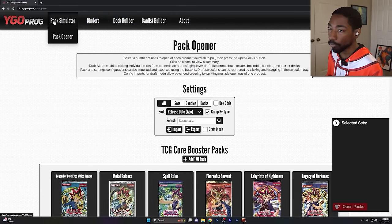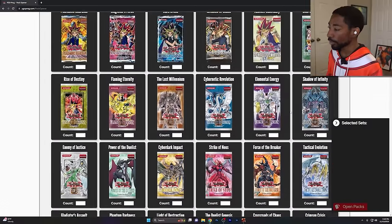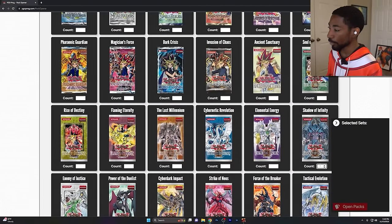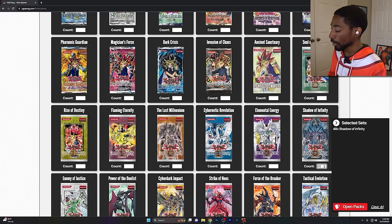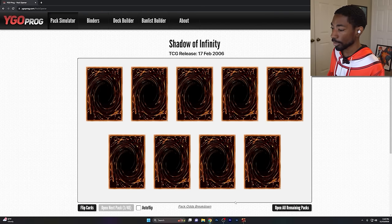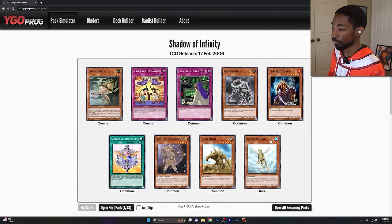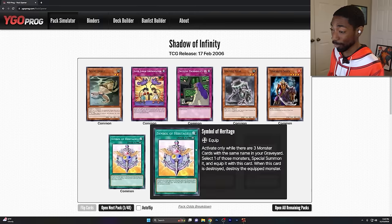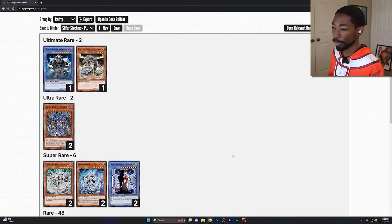Here we are on YGO Prague. I'm going to get all my packs opened up. We're going to be using this website to simulate pack openings — it's really great. You can see they've got all the packs here, and all I have to do is go to Shadow of Infinity and type in how many I want. We're going to be opening two boxes each — that's 48 packs. I hit open packs and we see what we get.